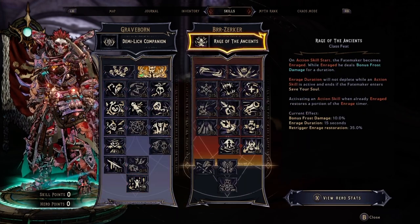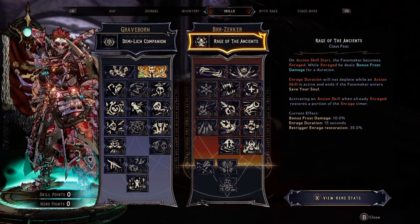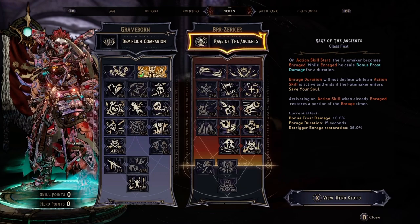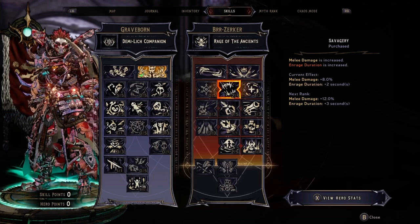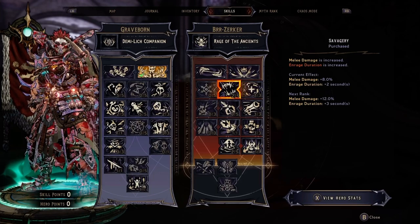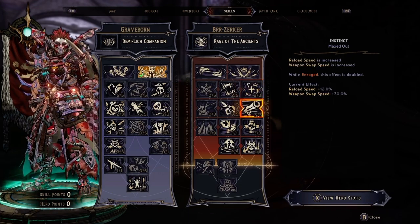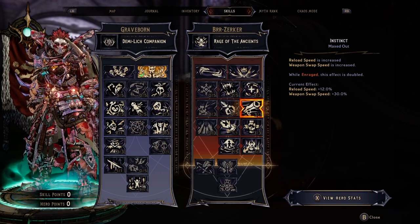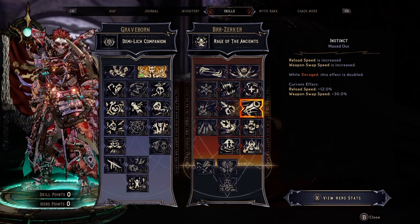Now to move down the Berserker tree and show you why that's so important. I'm not focused on Frost Damage at all. I invest 2 points into Savagery — I'm not interested in melee damage or enrage duration because when I proc Reaper of Bones, it automatically makes my enrage last the entire time. Next, I'm investing in Unyielding for 3 points, then Instinct for Reload Speed and Weapon Swap Speed. I prefer Companion damage, so Reload Speed doubling while enraged helps quite a lot.